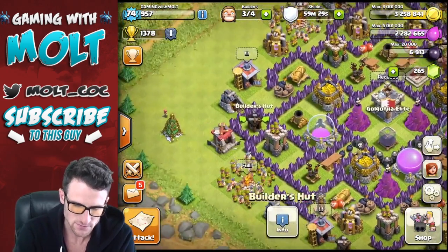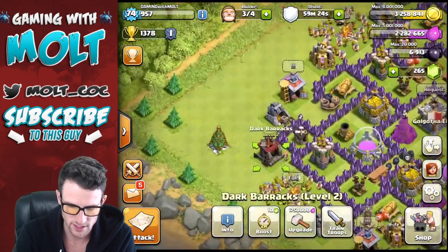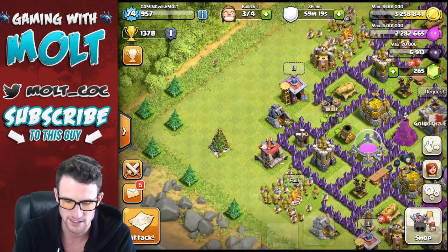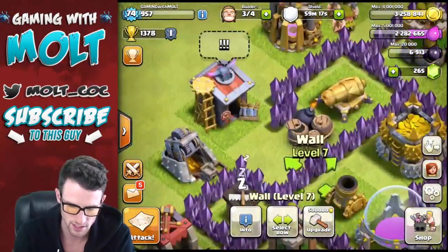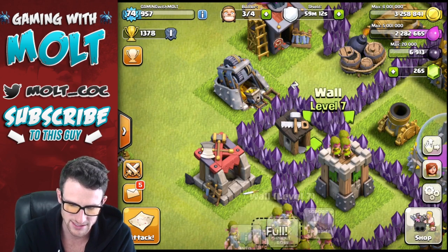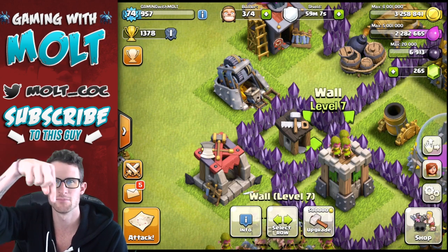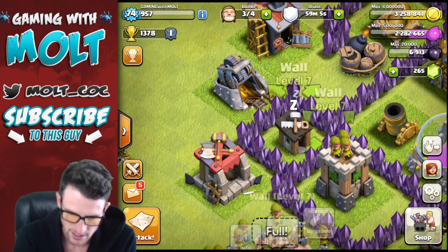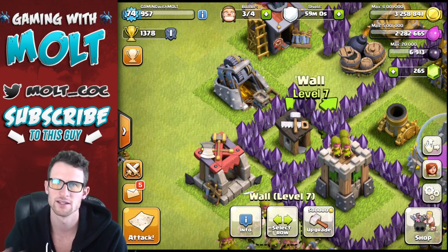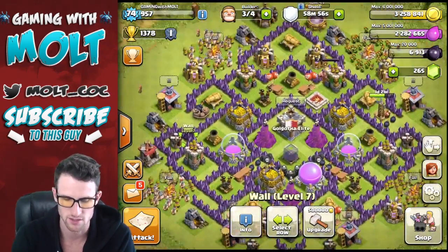I built the builder huts like that because if somebody drops wall breakers over here or even over here, they'll hit right here and then come to right here, leaving these walls intact. A wall breaker hits right here and it's going to cause damage to that wall, this wall, and this wall — but not this one, because wall breakers only affect the three surrounding blocks of whatever they hit. So this wall will be fine and they won't be able to get into the middle of the base.